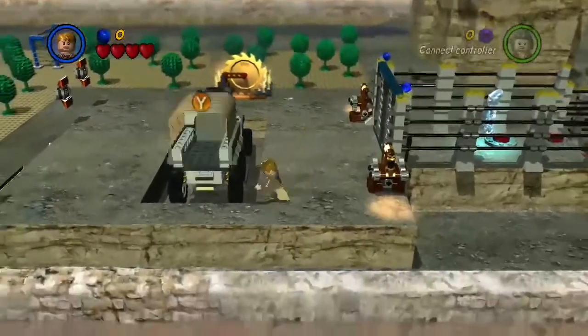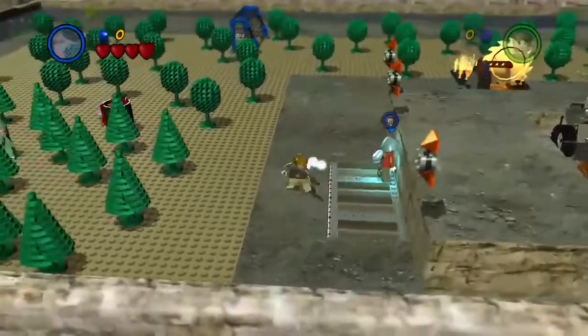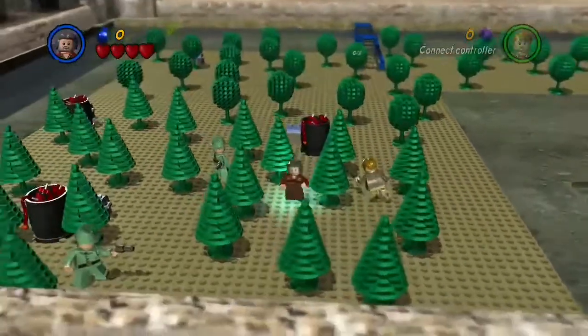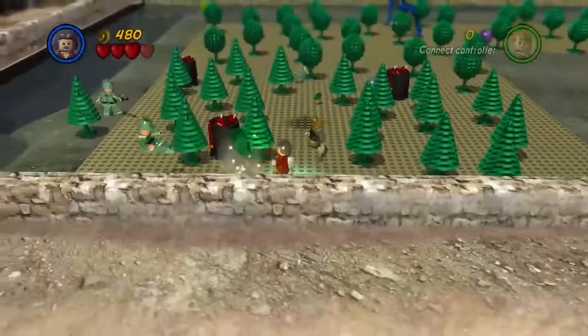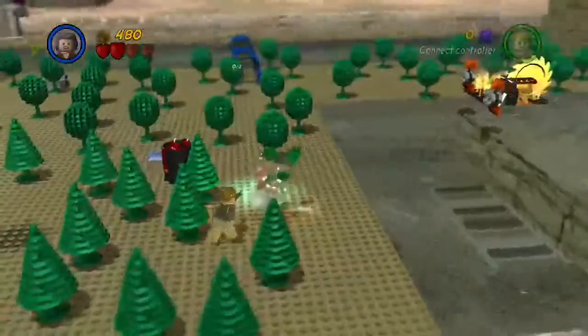This guy represents either Jyn Erso or Cassian — he kind of looks more like Cassian. He starts out on the landing pad. Down here, this is when they have to plant all the various bombs and stuff. Through the trees here on the beach, you do fight all of these Scarif stormtroopers. You have to find through the trees — there's a match. You need a match for each of the barrels.